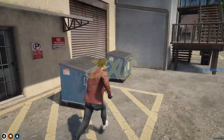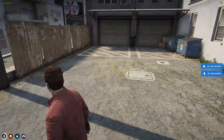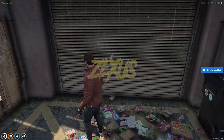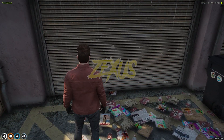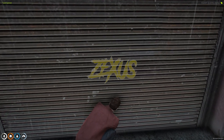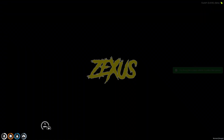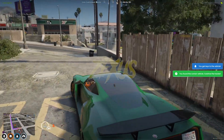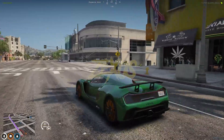As you can see we can interact with this garage. We just need to use the target eye, then click on Enter Garage, and here we get an animation. As you can see we got our vehicle.